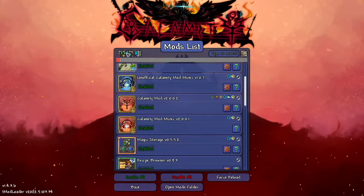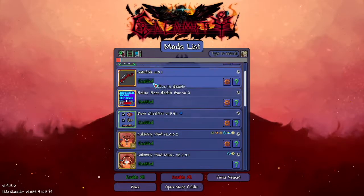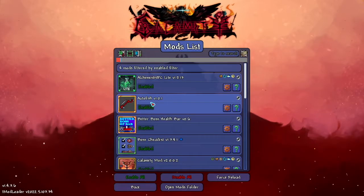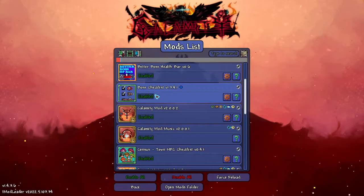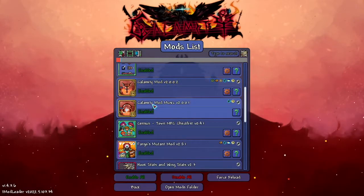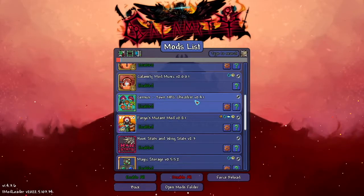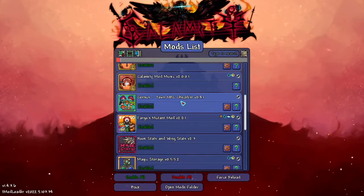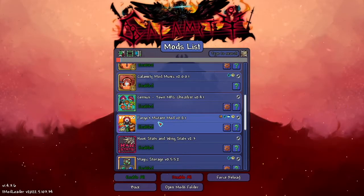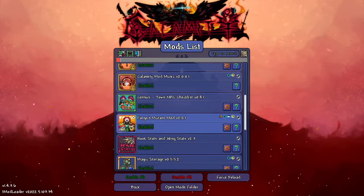The mods we're going to be using are Alchemist NPC Lite — we won't be using Autofish that much because no one really fishes. Better Boss Health Bar, Boss Checklist of course, Calamity Mod and its counterpart Calamity Mod Music. Going to be using Town NPC Checklist, which is a good all-around mod to know which NPCs are available. Fargo's Mutant Mod, to cancel events and get some rare creatures if we need to.